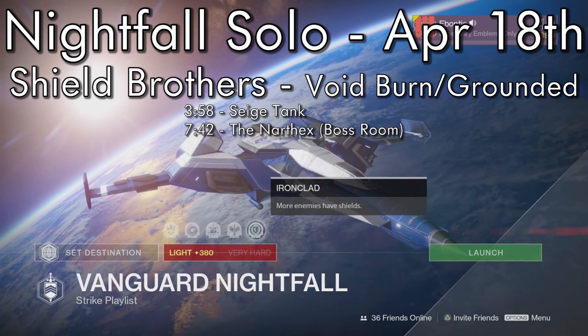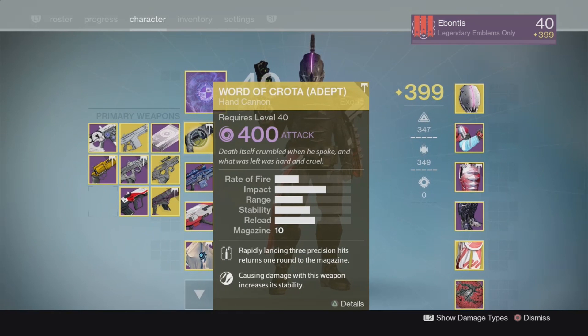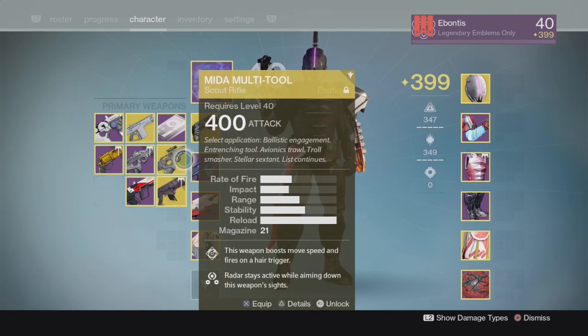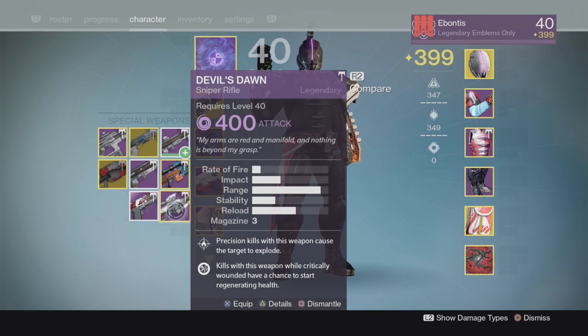I'm doing a voiceover afterwards, so if the commentary is a little off, that's why. Going to try Word of Crota — I've gone back and forth between Doom of Chelchis and Word of Crota. Word of Crota gets a few more one-shots on some things. I tried Longbow Synthesis before starting but switched over to Devil's Dawn.